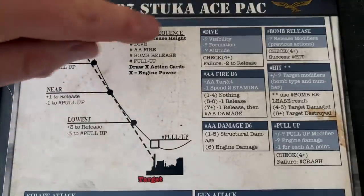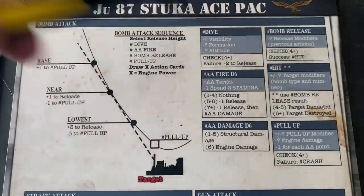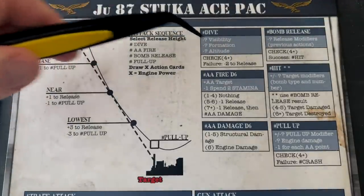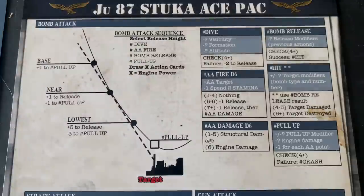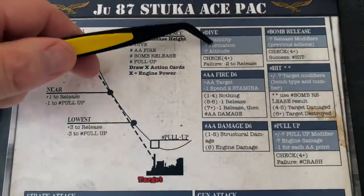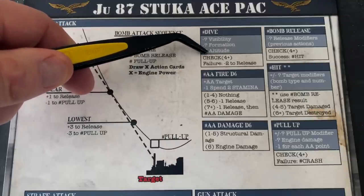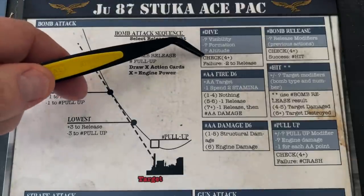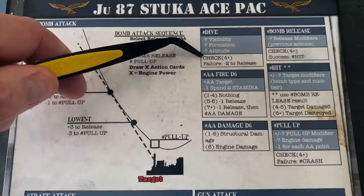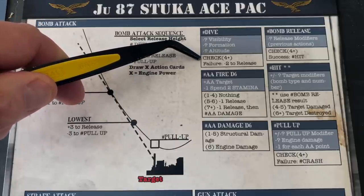Now we need to execute our dive. We need to roll a four or greater on a D6 — we draw from the flight deck like rolling a six-sided die, plus any action cards we bring to bear. The dense clouds have pushed us to low altitude, giving a minus-one die roll modifier. So picking a flight card as-is, we'd need a five or greater — a one-third chance of executing our dive cleanly.